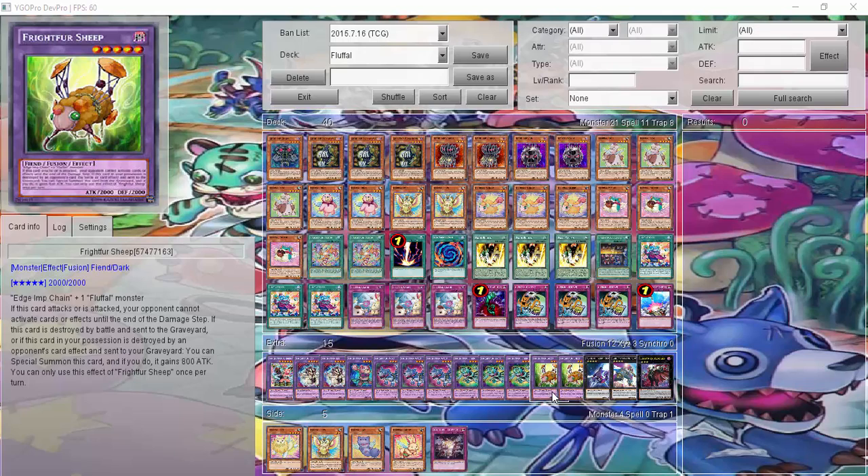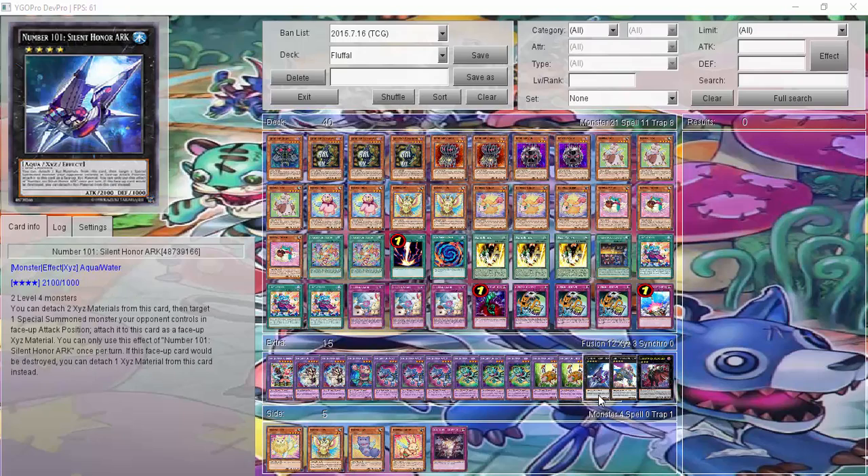Two Frightfur Sheeps — when it attacks, my opponent can't activate cards or effects until the end of the damage step, and if it's ever destroyed, I get it back with 800 attack. It always comes back at 2,800, so it's not so bad. And in case I don't want to go for fusion plays and prefer Exceed plays, I have a one-on-one to steal my opponent's monsters or to survive a little bit.